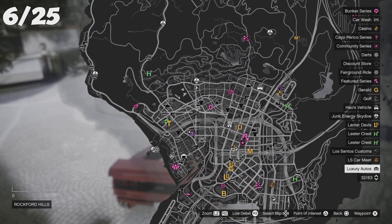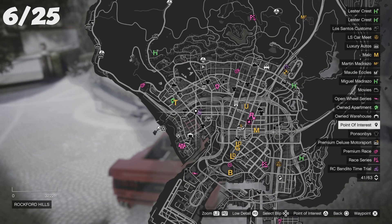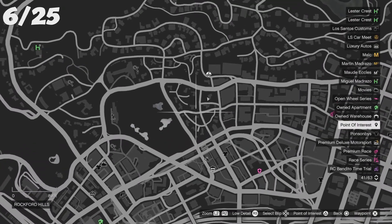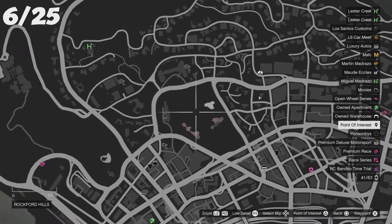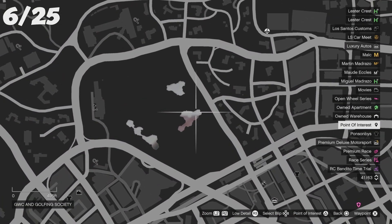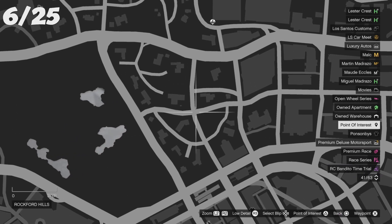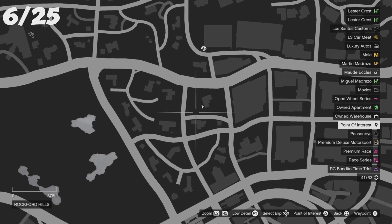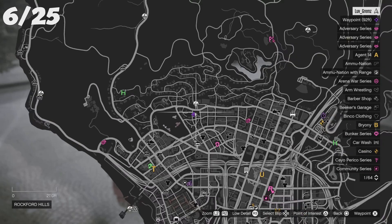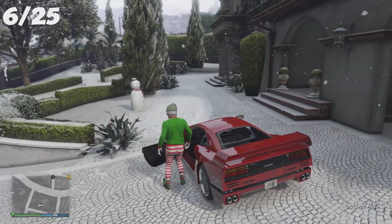For the sixth location, go up from where you just were, or navigate to Michael's house from story mode and go up from there. If not, go toward the blacked-out areas — the golf area — and go towards the side. Follow the path I'm showing you and you should be able to find it easily. That snowman is at Michael's house.